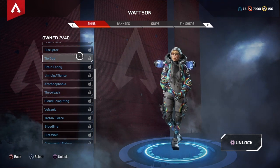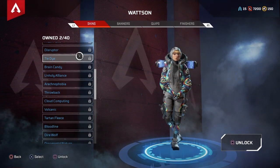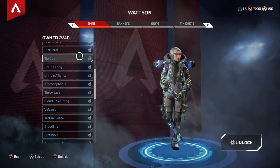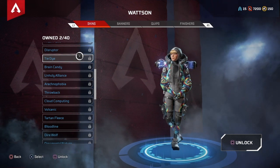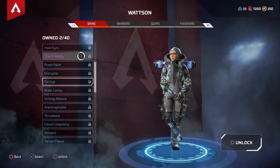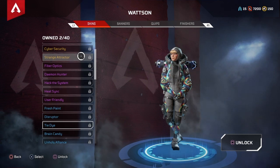Number 6 is tie-dye, because you can't go wrong with tie-dye. It reminds me of the 60s or 70s era where people would wear tie-dye and reggae music was king. But tie-dye works on so many different legends — it looks way better on others like Pathfinder. It looks really good, but Wattson is not quite the best fit.